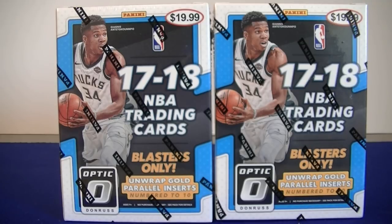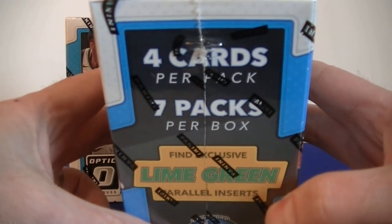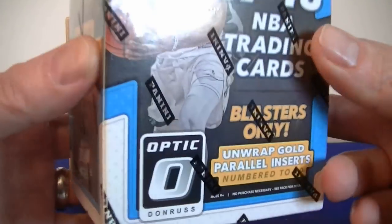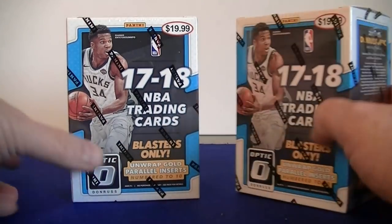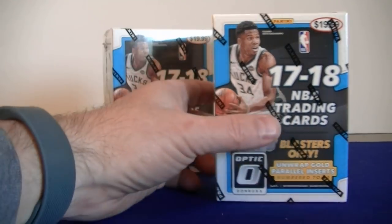Hello everybody, Smelsy back again. I'm back with a brand new basketball break. I got two blaster boxes of 2017-18 Panini Donruss Optic. Each blaster comes with seven packs of four cards each, so I'm only looking at 28 cards. It says find exclusive lime green parallels and also has blaster-only unwrap gold parallel inserts numbered to 10. That would be pretty sweet. Got two blasters, $19.99 each. Let's get started.